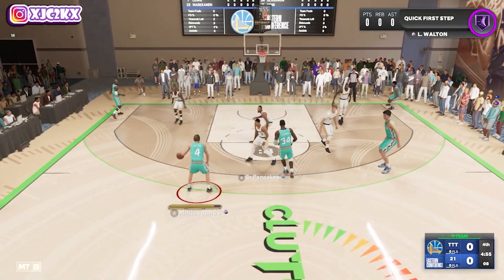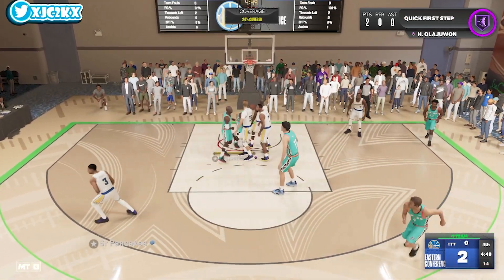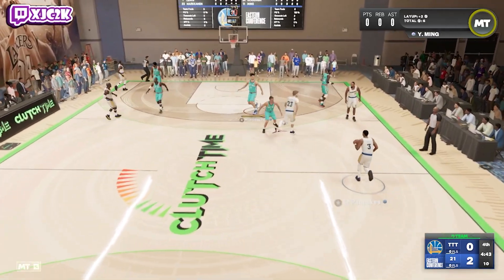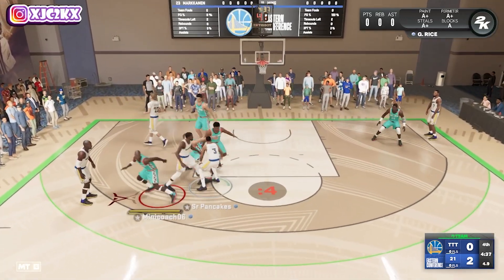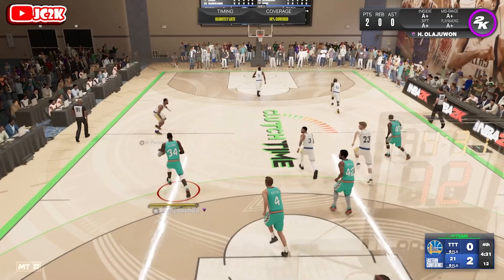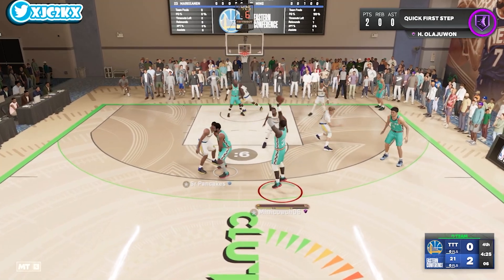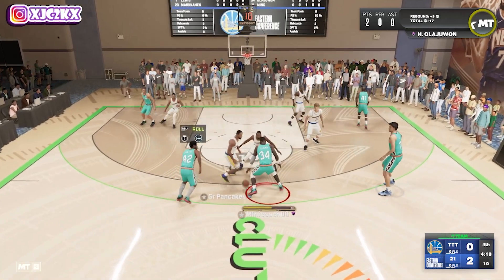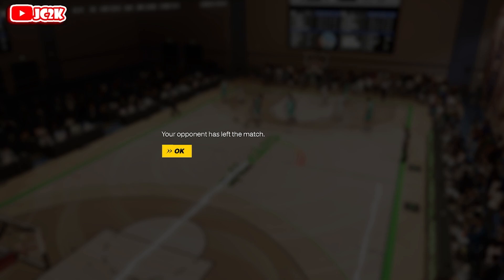All right, so Hakeem in this game — we're going up against Jordan Poole, Rashard Lewis, Lauri Markkanen, and Glenn. Not a good squad at all. He's also running zone, which is weird. I don't like playing against zone in gameplays because it makes it harder to focus on a specific card sometimes. But we do get ourselves a bucket on the first possession with Hakeem Olajuwon. He's got a super fast quit so let's hop into another game.